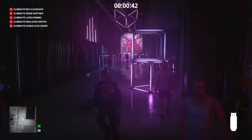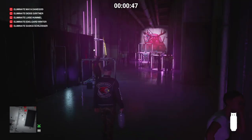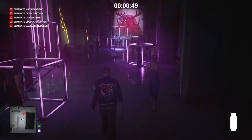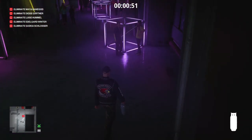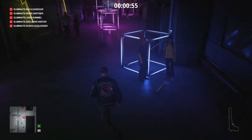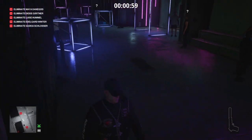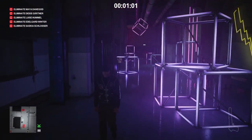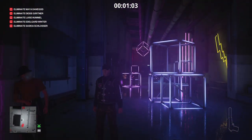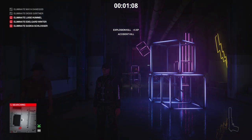Our first two targets are on this level, just ahead of us, but agent Davenport is also here so we wait for him to make his way out into the chill out bar. We then approach our two targets and throw the propane cylinder down at their feet. One of them is smoking inside, so she will be punished accordingly along with her accomplice.